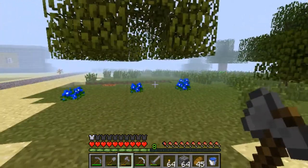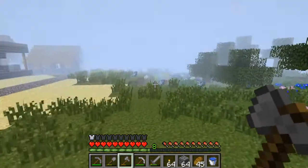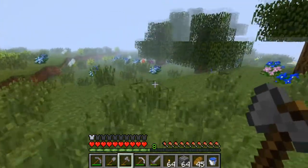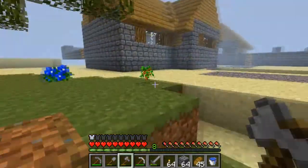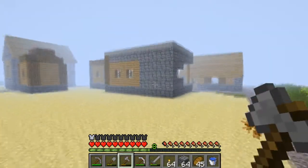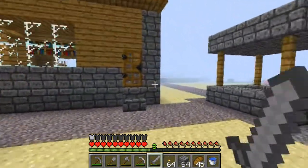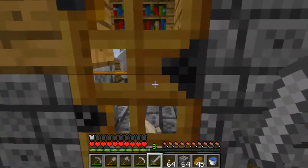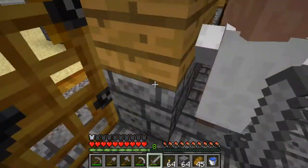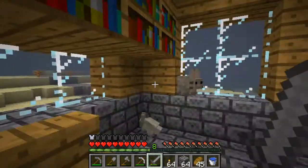I'll end this episode here for now. I'm just going to go search for some horses and something to get me leather, and also Industrial Craft rubber trees because I don't have any rubber — I can't even make a macerator or generator or anything like that. Go away bunny — one bunny, two bunnies, three bunnies.